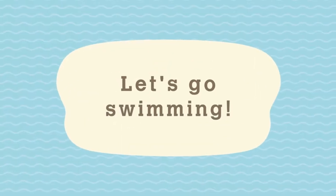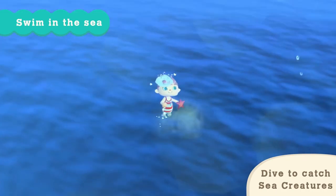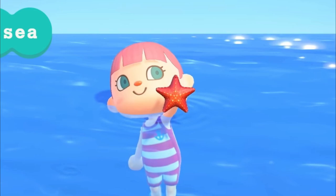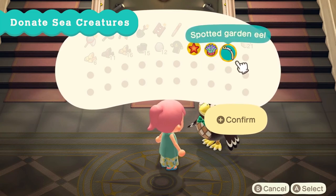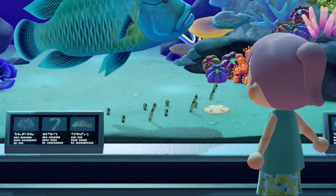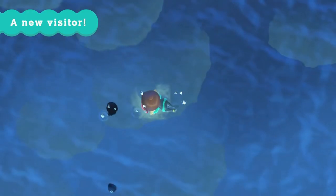The character takes a run, does a flip, gets into the water, surfaces, and then what's really cool is they swim out and you can start to see bubbles on the water. You can actually dive down and start to collect sea creatures, which adds a little bit of flavor to your gameplay. Now you can swim out, grab these sea creatures, and donate them to the museum — and according to the official trailer, as you donate more and more, it starts to fill in and decorate your ocean scenes inside the museum.